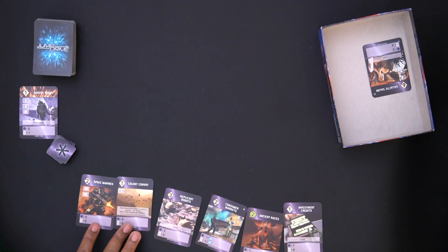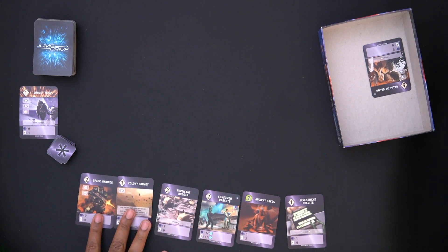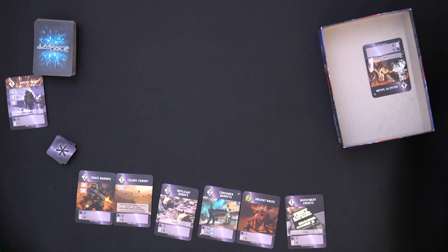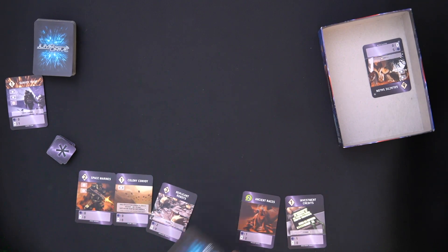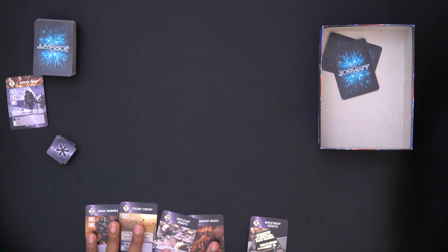I'll hold onto Colony Convoy because it lets me pay two less for a planet when I discard it — might be worth it later. Among these cards, Consumer Market stacks pretty well and so does Investment Credits. These choices are tough. After deliberating, I'm going to get rid of one of my developments since I have nothing but developments, and I'll lean toward going for greens. So there we go — cards are set and now I'll start playing the round.